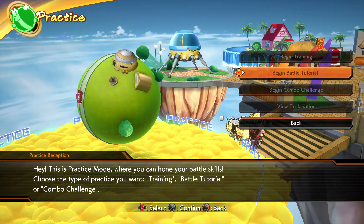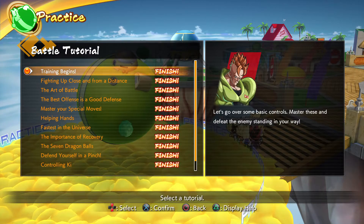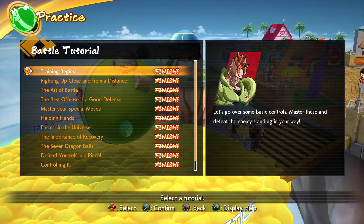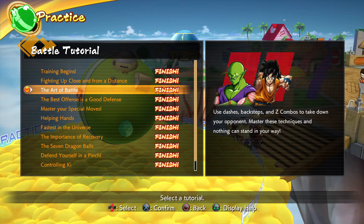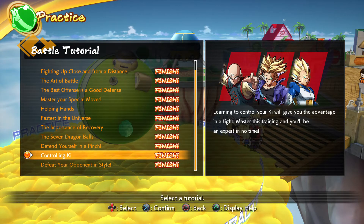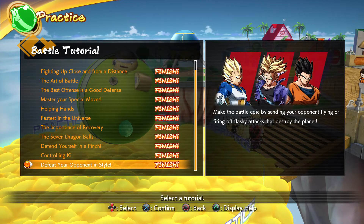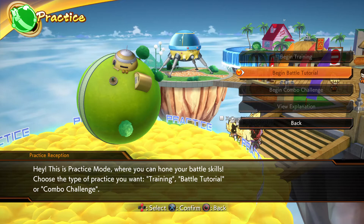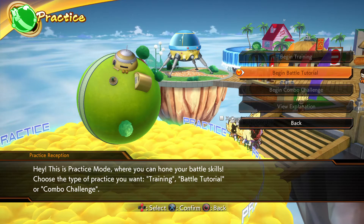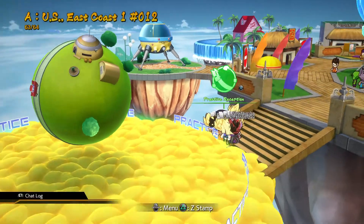What you do get instead is the battle tutorial, which is basic stuff like, hey buddy, here's how you move left and right — spoiler warning, it's left and then right respectively. You've also got things like how to use your super and what a dragon rush is. It's basically teaching you the core mechanics of the game, which is fine, but I would really like to be able to go in, pick exactly which characters I wanted to use, and just fight and get comfortable with those characters.